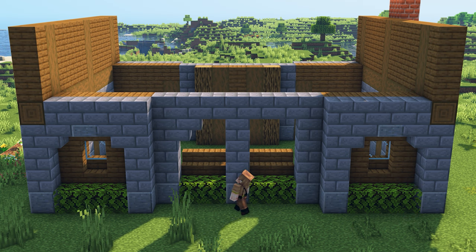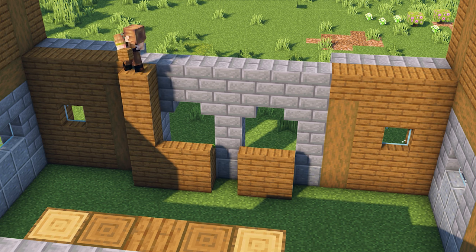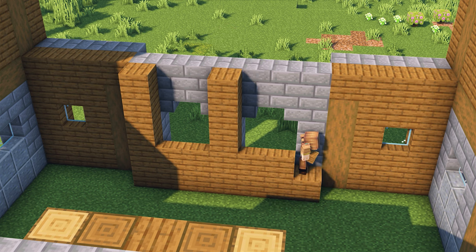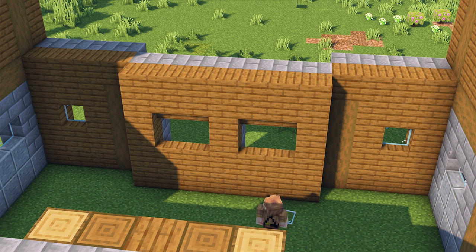For this middle section, add upside-down stone brick stairs in all of the corners. On the inside of the wall, add three pillars made out of spruce planks. Connect the top of the pillars and then place upside-down stairs underneath. Fill the remaining gaps with glass panes.